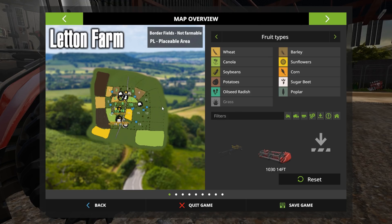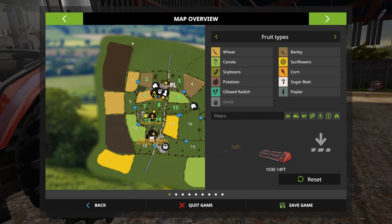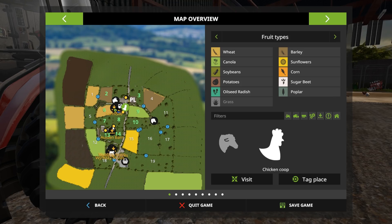So basically you have a bunch of equipment you can start your farm with. As we can see, we have fields 2, 6, 7, 8, 9, 10, 13 and 14 at our disposal. Fields 2, 6 and 9 are planted — we have barley on field 2, wheat on field 6, and canola on field 9. The rest of the fields are grass. I'm very curious about these big fields because I am a huge fan of big fields.